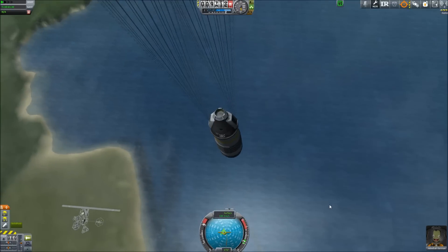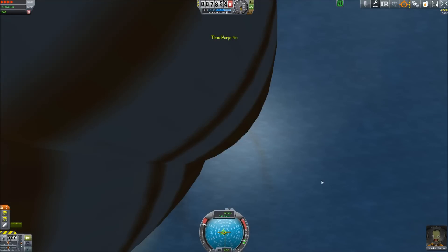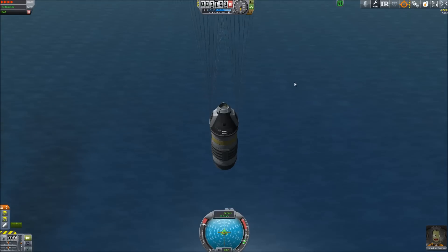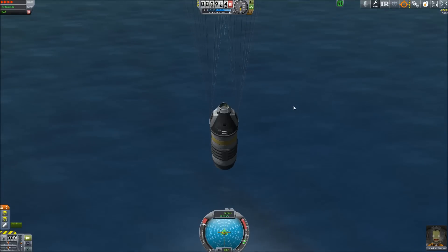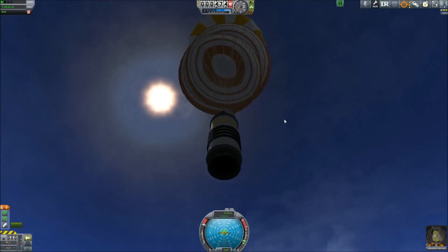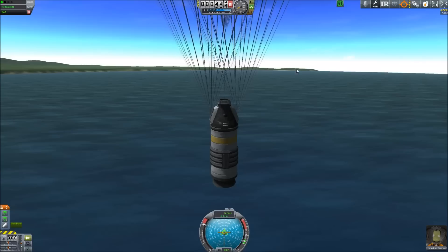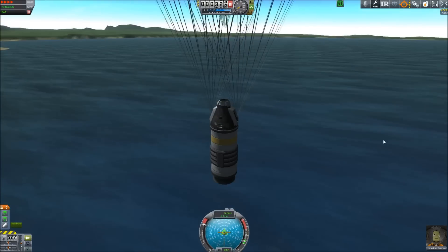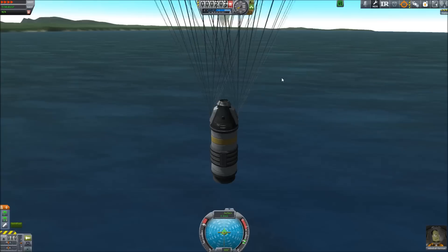Once we splash down in the water we'll be able to do some science from there — a crew report and an EVA as well. Let's turn SAS off and float serenely back to the ground, having a quick look at our contracts as we float down. We set that altitude record and gained a little bit of money and some reputation, but unfortunately no science for that one. The nice thing about career mode is that you do get science for some of these things too. Our parachute won't open until 500 meters anyway, so let's speed things up slightly, then take ourselves out of the time warp so no dodgy physics happens.